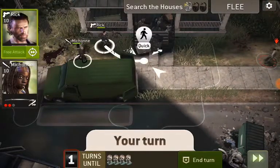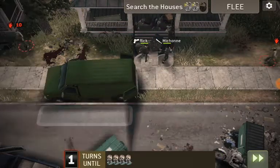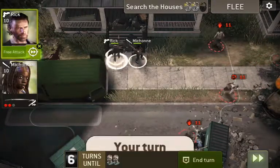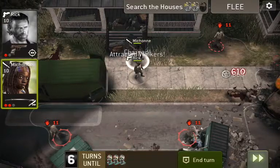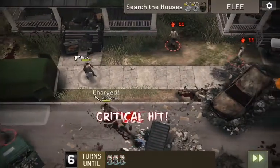There is a threat counter, if you didn't notice, and that's going to get to zero. When it gets to zero, they're going to spawn down along the bottom here. So what we're going to do is make sure that the fatty really isn't an issue here. We're trying to make our way over to this other crate.